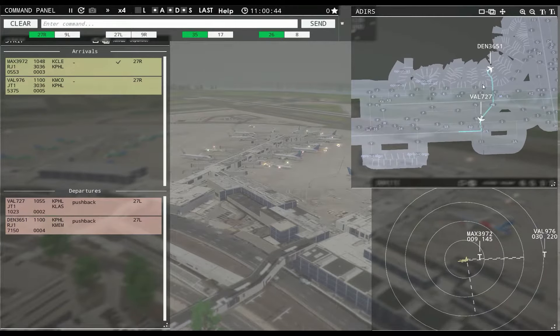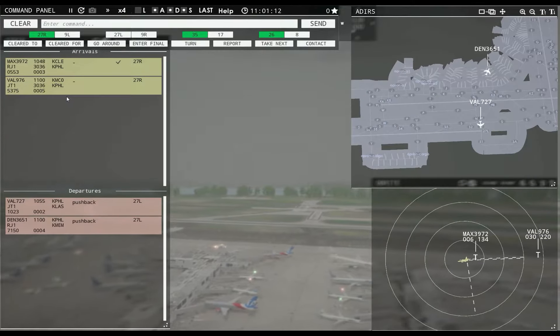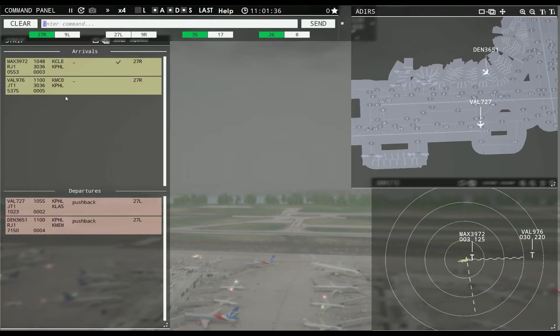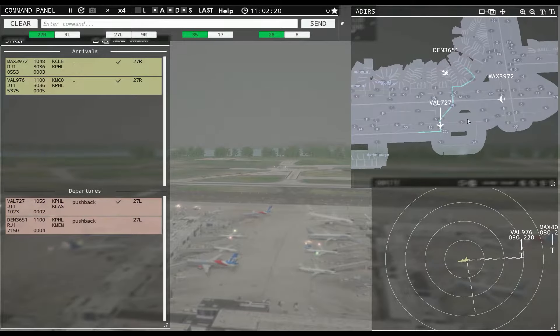So I'm thinking Kilo is going to be my outbound and Juliet will be my northbound. Value 976, runway 27 right, cleared to land. Value 727, runway 27 left, cleared for takeoff. Get you out of here. Magic 39 or 727, taxi to apron.